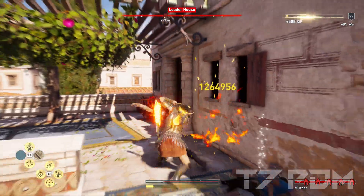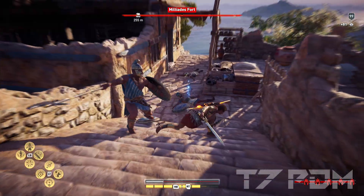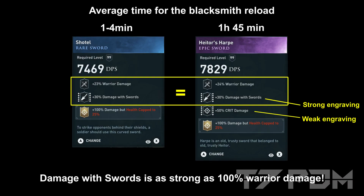What I want to demonstrate is that by picking the correct items with the correct engravings, you don't have to grind for hours to get the correct perfect epic sword. If you just get a rare sword with warrior damage and damage resorts, you will get almost the same damage as a perfect epic sword. That's because every 30% damage resorts engraving is almost as strong as another 100% warrior damage, and the additional 50% critical damage is almost completely negligible.